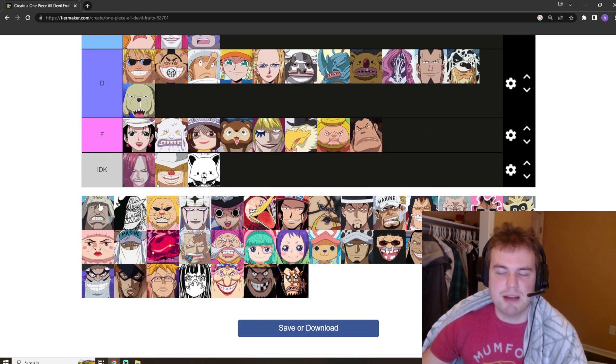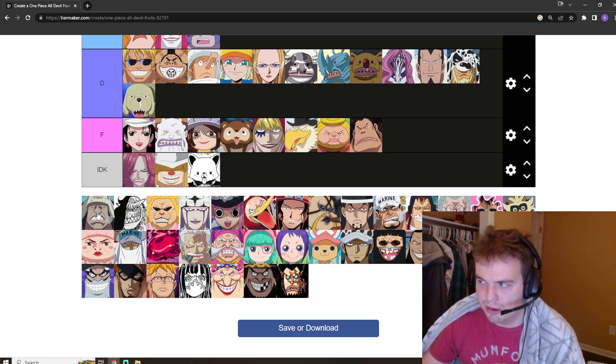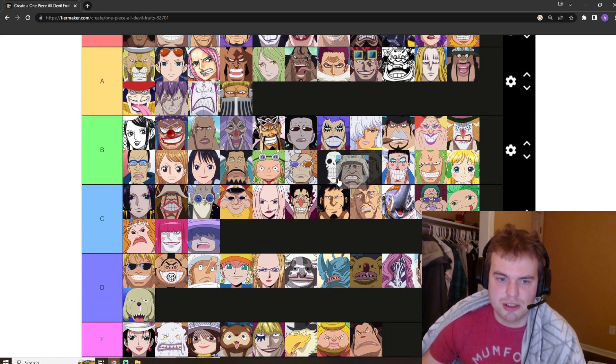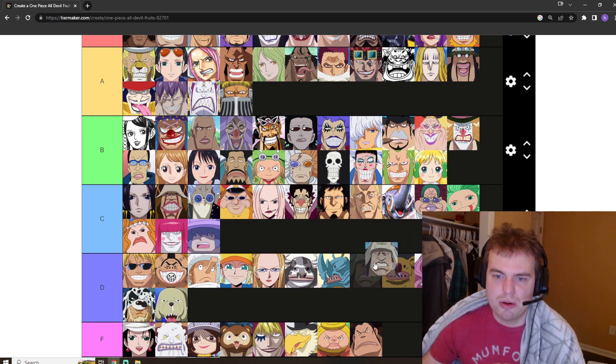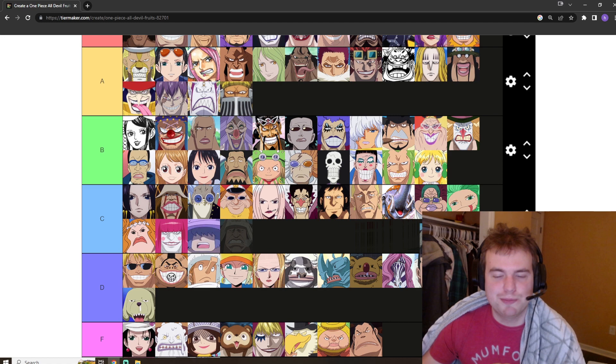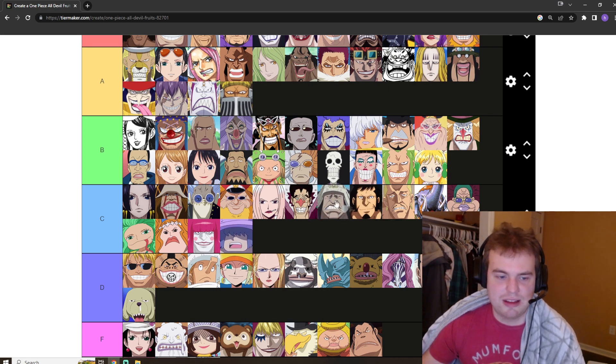This guy — I can't remember his name — but he has a spider Zoan, because he has all the arms with the swords. Is he Monegumo or something? It looks cool, he looks probably pretty capable, it looks like a capable fruit. We'll put it in B tier. I can't really put it above the sisters. We'll put it just above Drophy — there, that's feeling right to me.